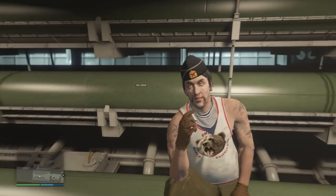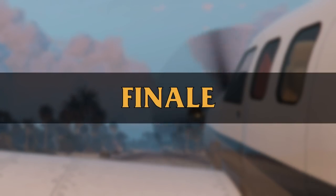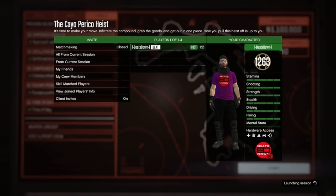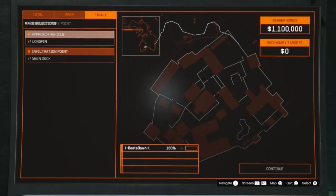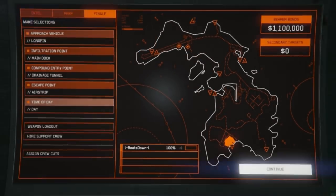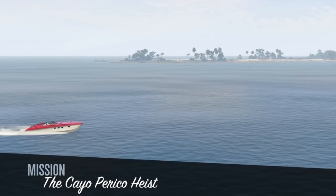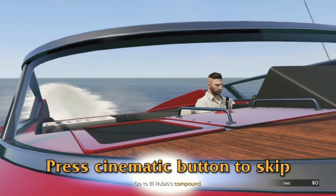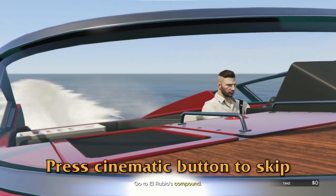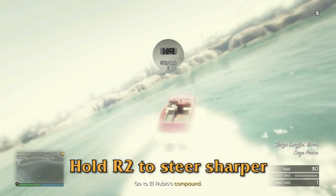The essential steps have been taken and the operation has a green light. In the preparation menu, just select the first options for everything, then start the heist. As soon as the cutscene ends, press the camera button twice — that's circle on PlayStation — this will allow you to start steering your boat straight away. Hold the R2 trigger to turn sharper.